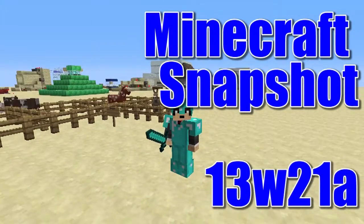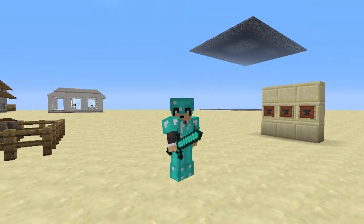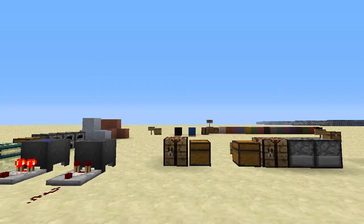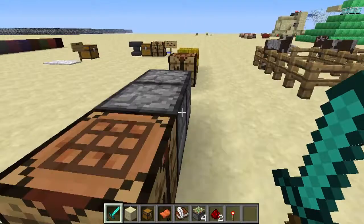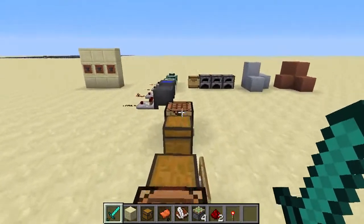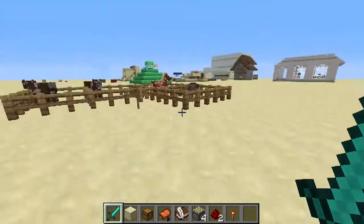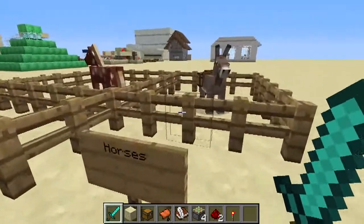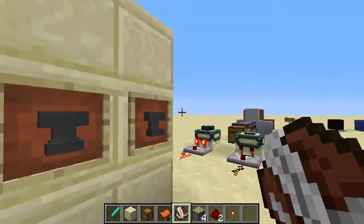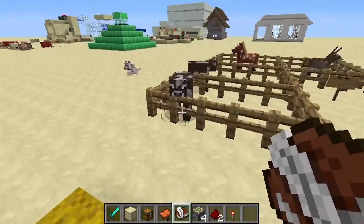Hello and welcome to the Minecraft Weekly Snapshot! This week is Snapshot 13W21A, and most of the stuff this week is mostly back-end stuff that we don't typically see in the game. However, it's really important that this stuff gets done, so I think we can all forgive Mojang for not adding new stuff directly into the game. But there is some new stuff — we're going to go through some of the changes implemented in this week's snapshot, and I'm going to go over the major back-end things too, though I won't be able to show them all off.